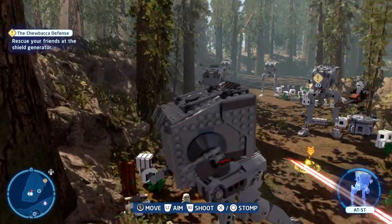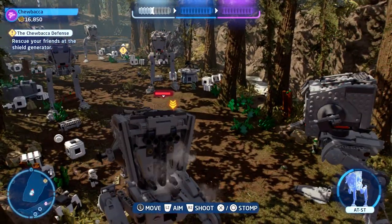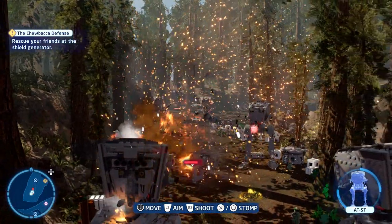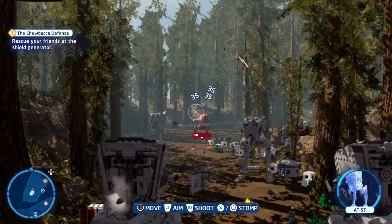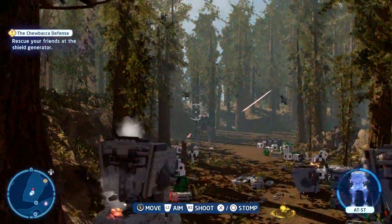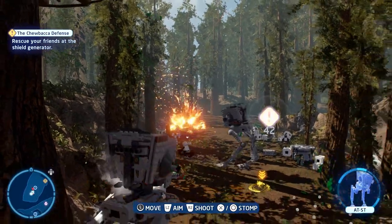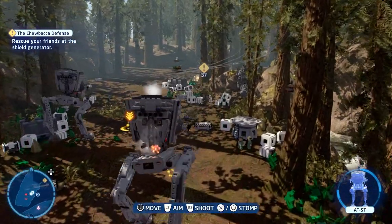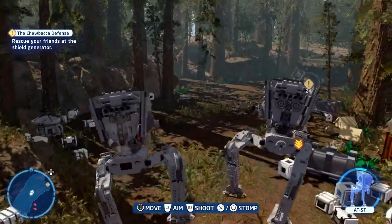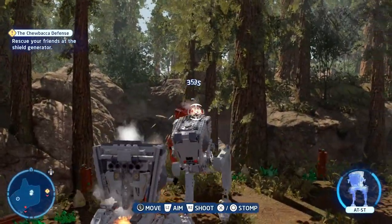There are speeder bikes floating around and if you take out three of them you'll find a mini kit. One smashed right into me at the start and counted, so I thought that'd be easy — but it wasn't a guaranteed finish. It took me about five seconds to figure out the controls, but once I did I took them all out. Then I progressed using the AT-ST, which has a challenge related to it we'll handle in free play — plenty of speeder bike opportunities and you just need three.